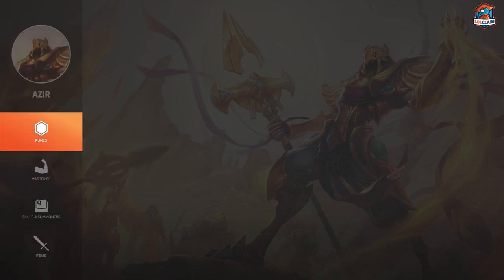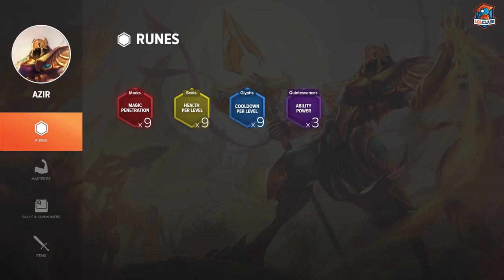For the Azir runes, I generally run Magic Pen Reds, HP Scaling Yellows, CDR Scaling Blues, and AP Quints. CDR is a great stat on Azir, and if you're not against a super hard matchup where you need the early magic resist, these CDR runes are definitely going to pay off. As often as you can, you want to be getting CDR Scaling Blues because they scale super well on this champion, and it allows you to get 40% CDR using Masteries, Morellonomicon, and these runes. Everything else is fairly straightforward — Magic Pen, HP per level, and AP Quints, all very standard for mages.